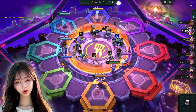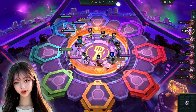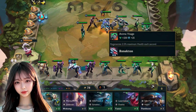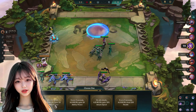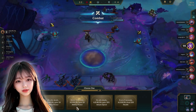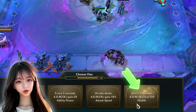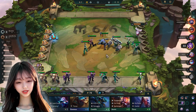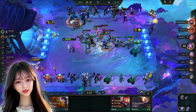I aimed for Blitzcrank or Renekton during the first carousel. If you couldn't attain them, then go for a component that can be used for a pre-planned item. I was saving gold in the early game so I could excess roll and level up in later stages. Buying champions with the same traits or just buying strong ones in the early game is efficient. By stage 2 I used Camille alongside Blitzcrank to activate an extra healing buff, which allows my admins to heal 250 health every 5 seconds.